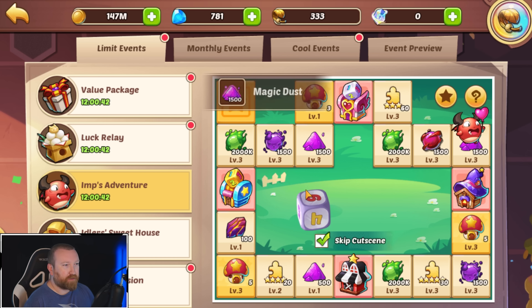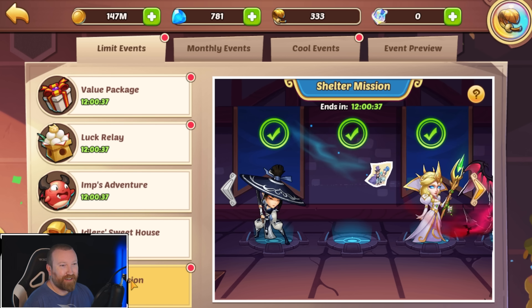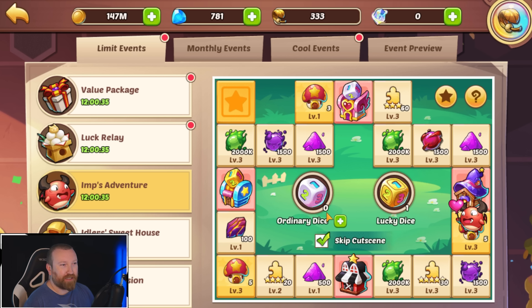Not with those types of rolls. Wait a minute — maybe we didn't. Did we do the entire shelter mission? We did! One, two, three, four, five, six — more four-star shards.